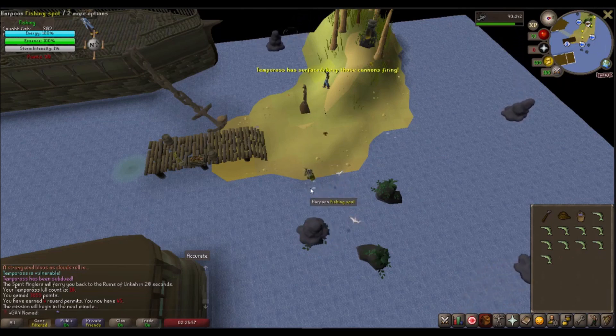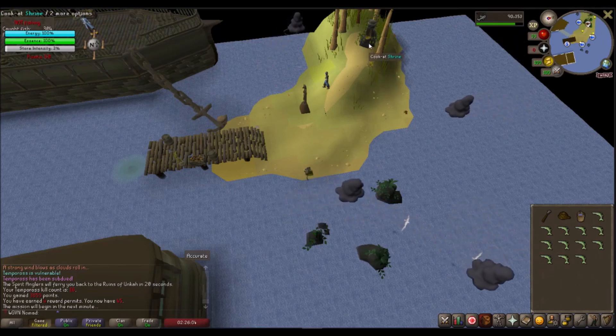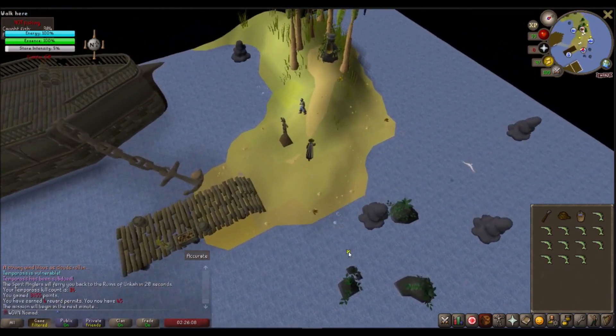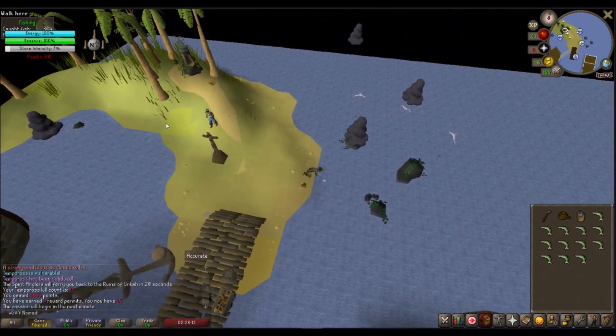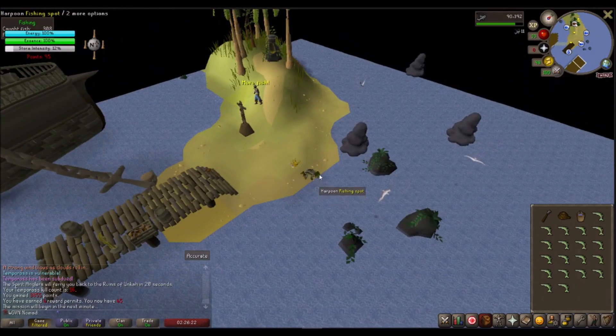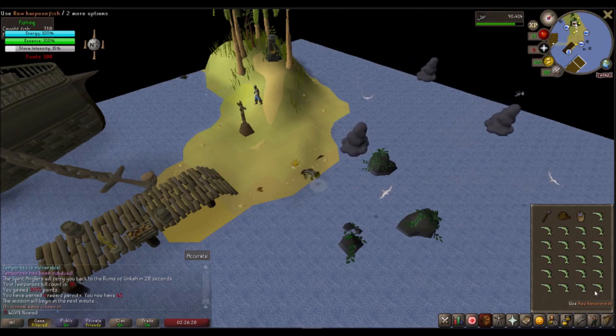I like to fish at a standard spot until the first one disappears or a double fishing spot pops up. You can tell the difference between a standard fishing spot and a double fishing spot in that the double fishing spot is going to have a harpoon fish jumping in and out of it. While you're fishing at the double fishing spot, you're not always going to get double fish, but you do at least have a chance of getting double fish.